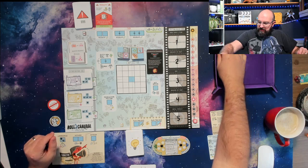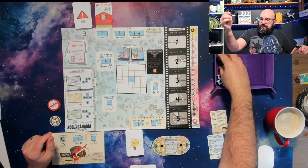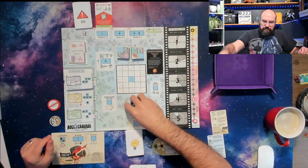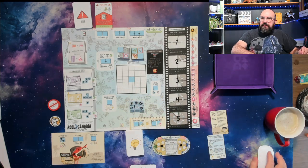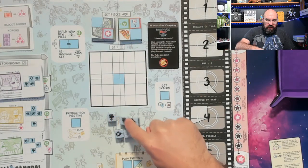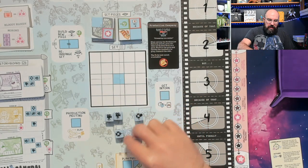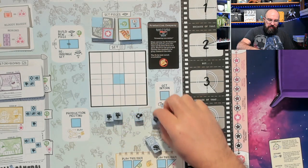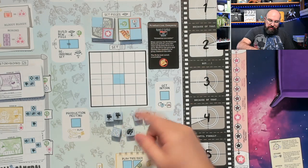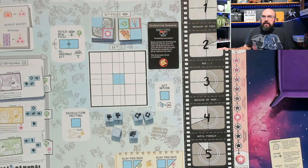The very first thing you do is draw a problem card, then get to roll your production dice. So we're going to roll those, see what they are, and start assigning. The dice have different faces: film crew, lighting crew, another lighting crew, special effects which is wild, and the art department. We have all those to assign to different things.